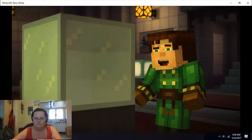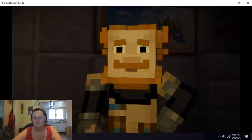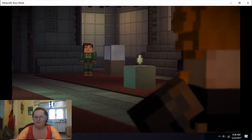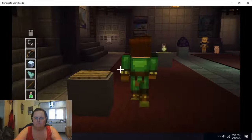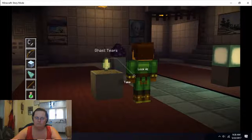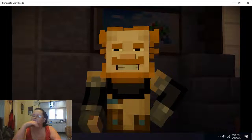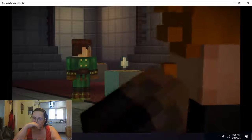So where'd this packed ice come from? We brought it back from the ice plains. It was colder there than anywhere we'd ever been. Magnus slipped so many times our laughter kept us warm. After that we knew we were ready to face the End. These ghast tears — they're super hard to get. You don't know the half of it. It was our first official mission as the Order of the Stone. We fought those ghasts for hours and these tears were our reward.